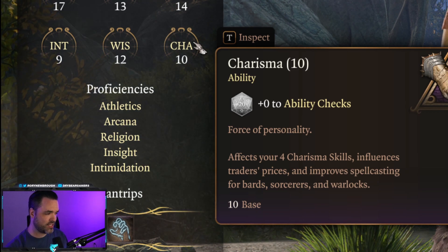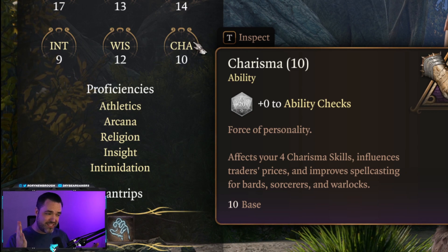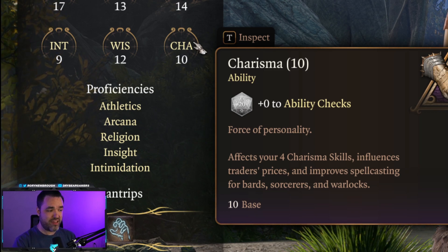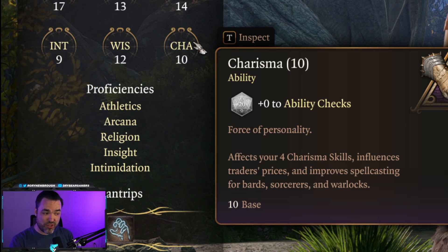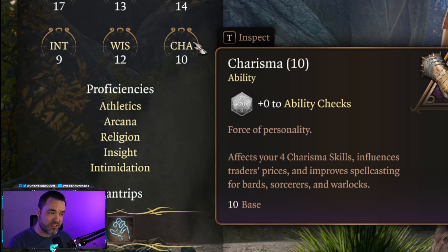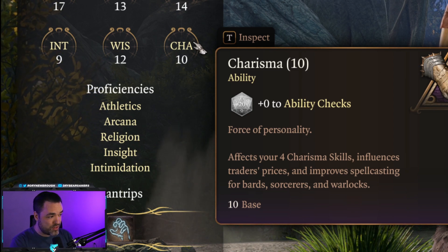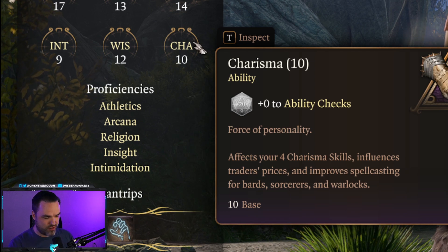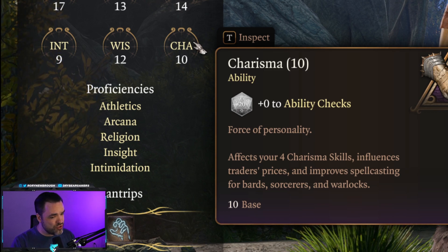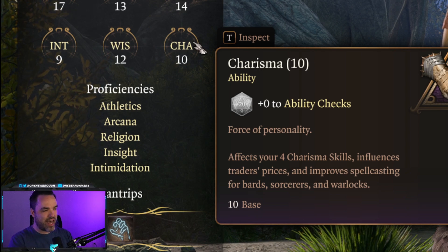Charisma is your social stat. It is your force of personality, how much character you have, how much gravitas and presence you have when you walk into a room. It also has a significant effect on any of your dealings with other characters in the world — it affects your ability to lie, deceive, intimidate, and convince people. Charisma will help convince people to give you knowledge they'd otherwise withhold, and it can affect your ability to barter and get better prices. It also affects spellcasting for bards, sorcerers, and warlocks. Because charisma has such a big impact on dialogue, communication, unlocking information, and bartering, it's usually good to have at least one character in your party with high charisma.